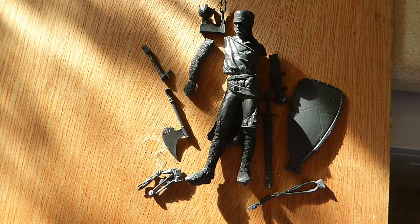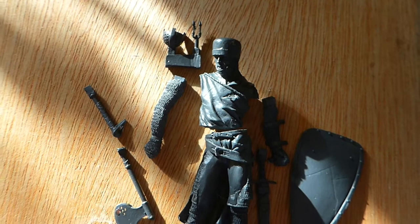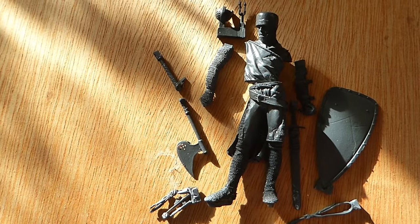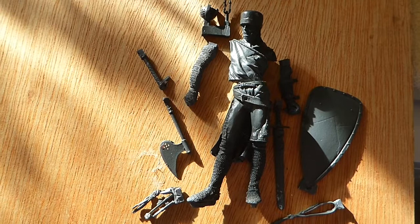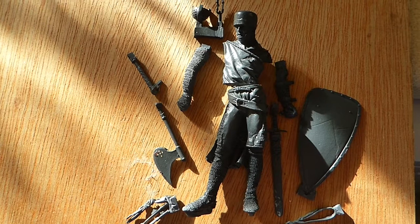Here we are with the new Norman figure. He is resin, was a pale grey - very boring to start. Here are all the different bits apart from the base, which is being soaked as we speak. In the promotional material he's a Hospitaller knight on crusade, but I don't think I'm going to do that. I might do something more Europe-based, because the equipment and clothing is all the same - it's just the coat of arms that varies.